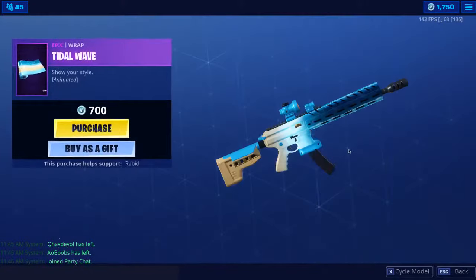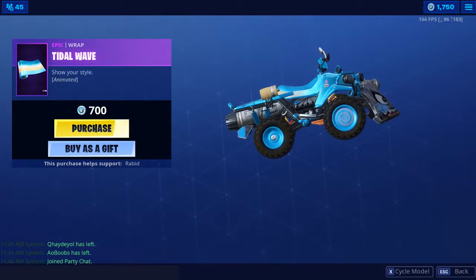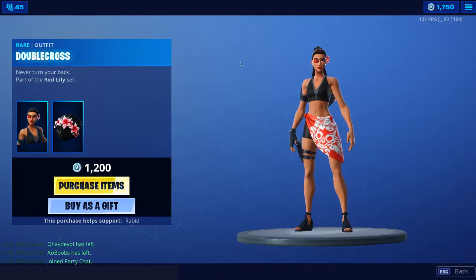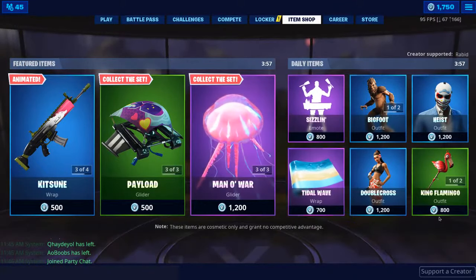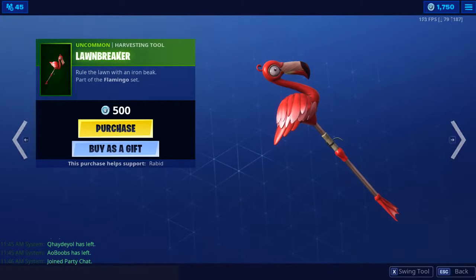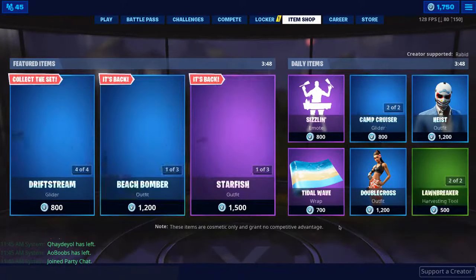The Tidal Wave wrap is back — definitely one of my favorite wraps, awesome wrap, really like that. The Double Cross skin and the King Flamingo set are back as well with the Moonbreaker pickaxe. Thank you guys for watching, hope you enjoyed — goodbye, bye bye!